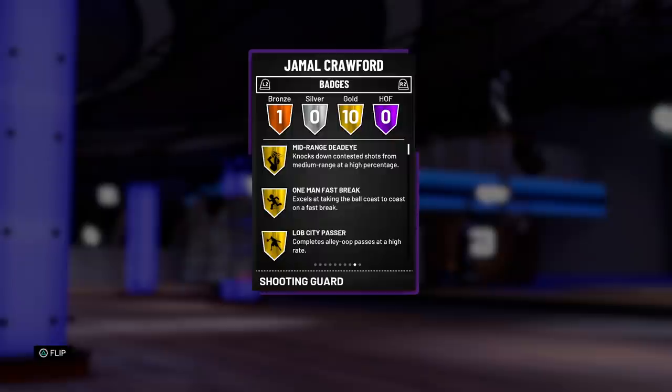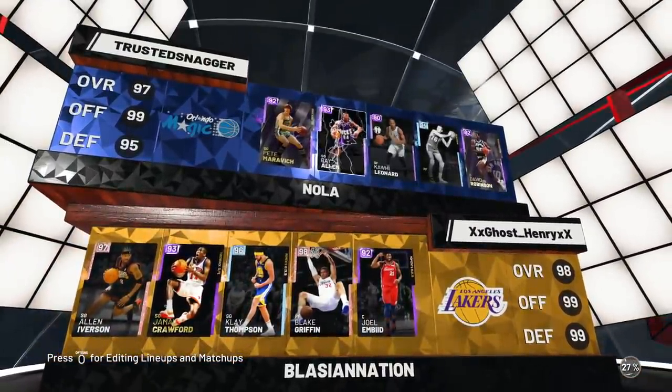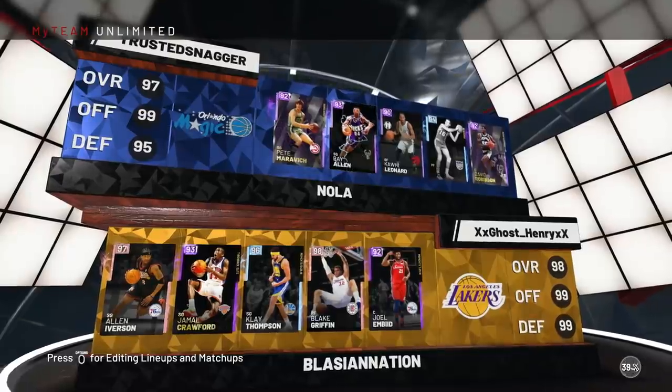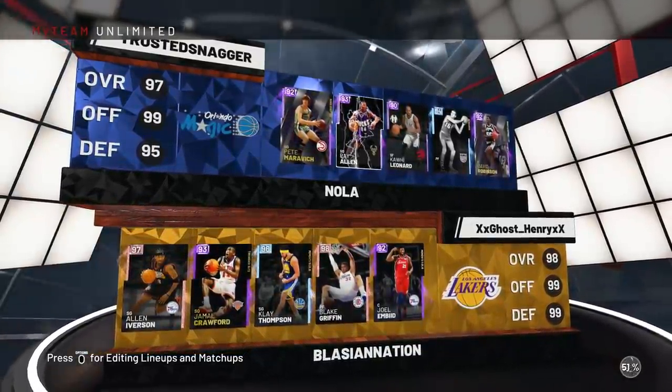Let's go into a game and see what our boy Jay Crossover has got for us. Who are we up against today? It's looking like Pete Maravich, Ray Allen, Kawhi Leonard, Jerry Lucas, and David Robinson — some cards you really don't see very often. But hey, Ray Allen, it's time to light you up with this Crawford. Let's get this dub, boys.